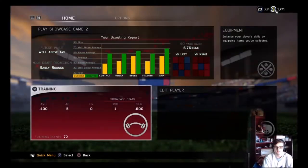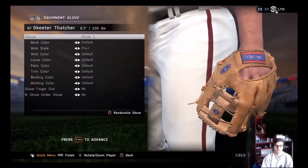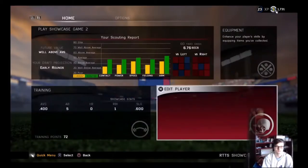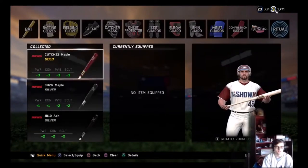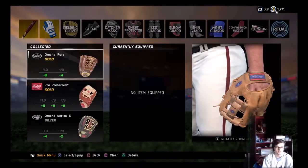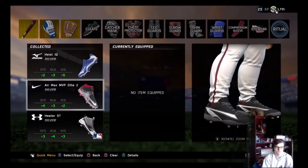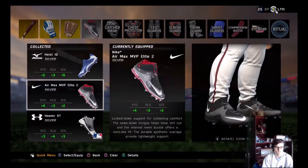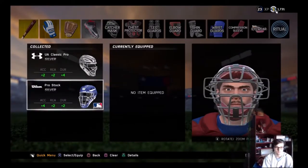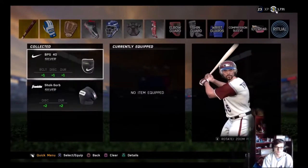Let's see if I have any equipment I can put on my guy. Oh yeah, we got to do up our glove and stuff too — I keep forgetting. We got a gold bat, gold batting gloves — that's nice. Gold glove, some silver cleats. Not playing catcher, but I guess we'll put some catcher's gear on — might make us better anyway.